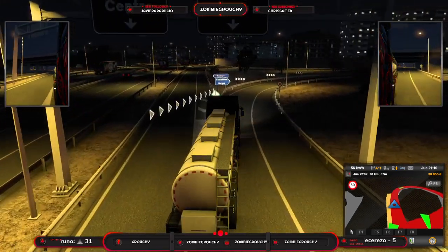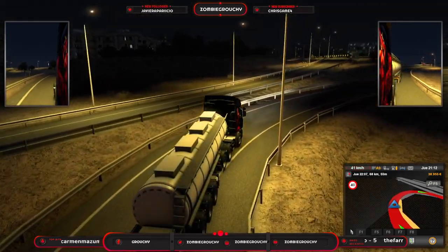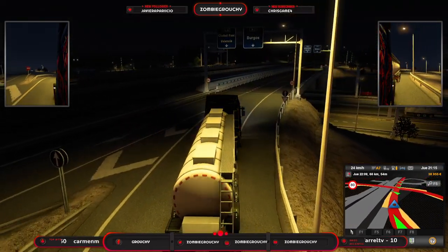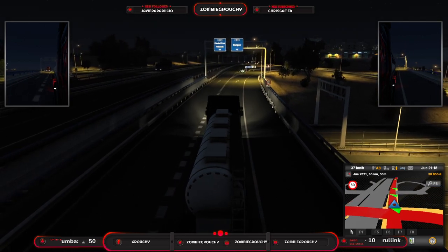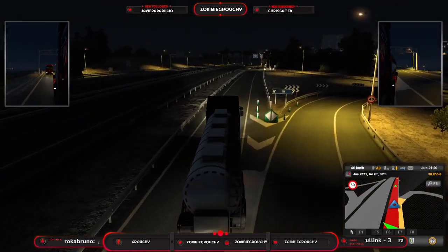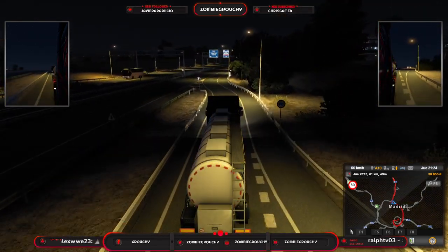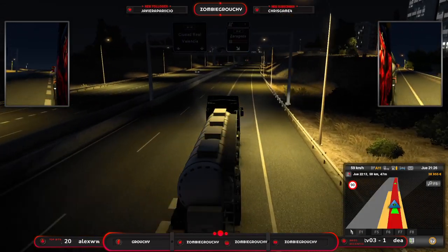Se me hace raro de que tan lejos de Burgos — estamos ya entrando en Madrid — nos vaya diciendo centro de Burgos. Ciudad Real, Valencia, Burgos. Tenemos que seguir tomando la parte de Burgos para ahora desviarnos hacia Ciudad Real y Valencia. Vamos a aprovechar a poner ahí el GPS para que veáis que estamos ya en Madrid — o sea, ya estáis comprobando en el GPS que Madrid directamente son los alrededores, no han puesto Madrid como tal.